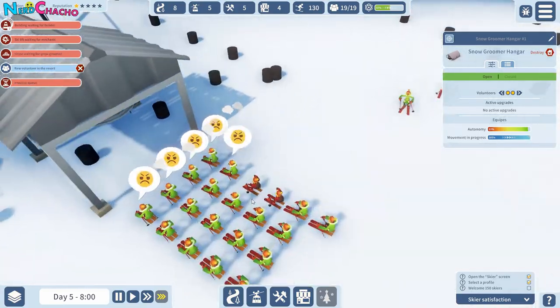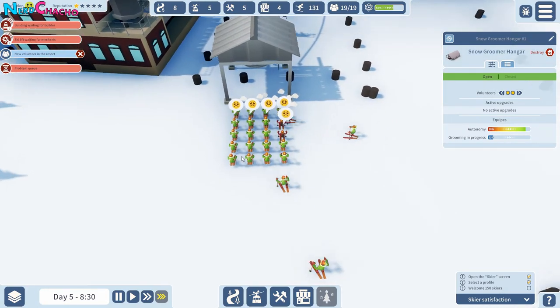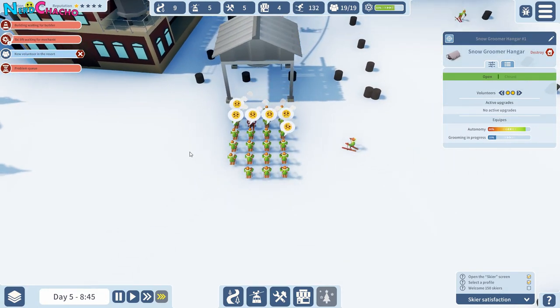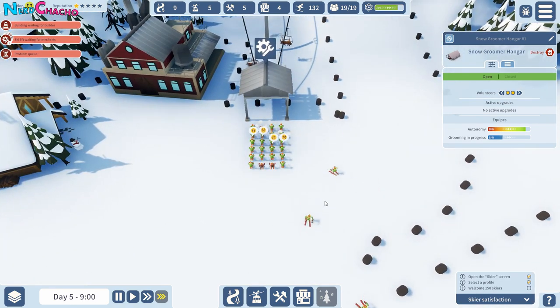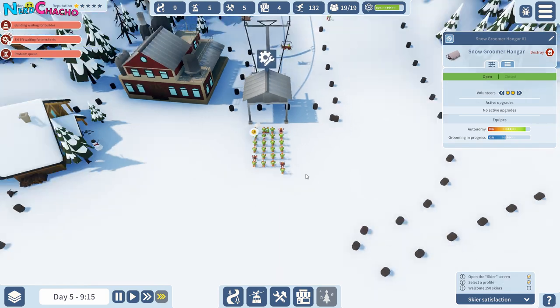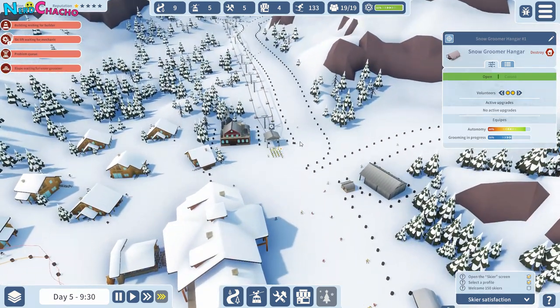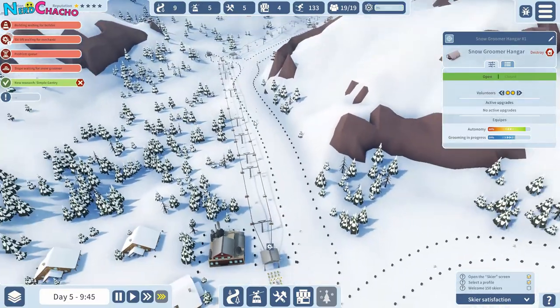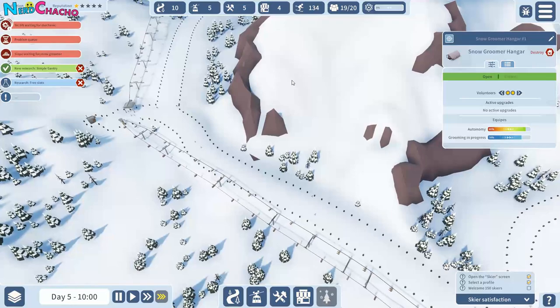These guys are getting annoyed because they've got a queue — this is where we need Planet Coaster queues. Cat will pen them in as much as we can. You're going to wait forever. We probably shouldn't have had one single lift hill up here — that seems like a silly idea now, because now we've got one to here.